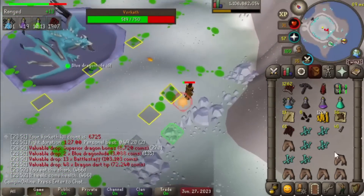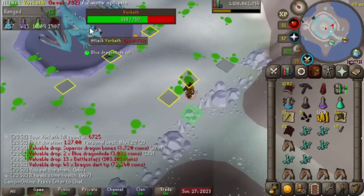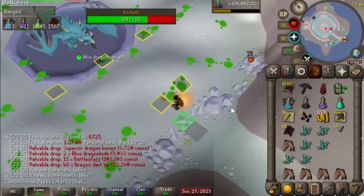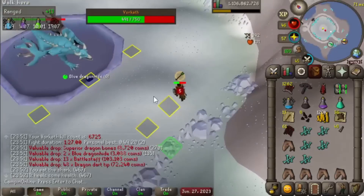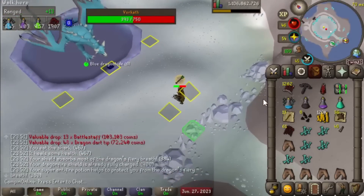We're at 67.25 KC, which means we have surpassed our Wintertodt KC, meaning Vorkath is our most done boss ever. That's all. Thought that was kind of interesting.